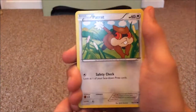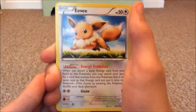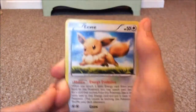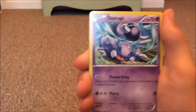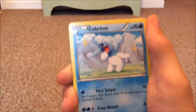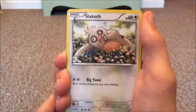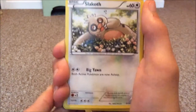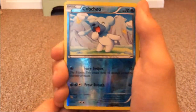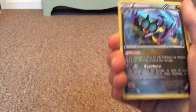First up we have a trap. Next up we have ourselves an Eevee. Next up we have a Scroopee. Next up we have a Cubchoo. Slay cough. Reverse Holo Cubchoo — it's a nice card actually. I haven't seen a 2014 card in a while.